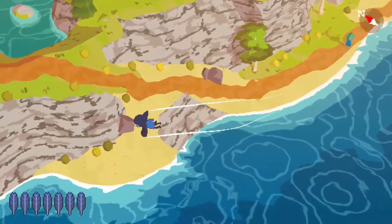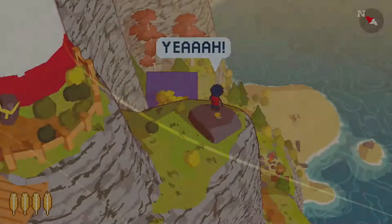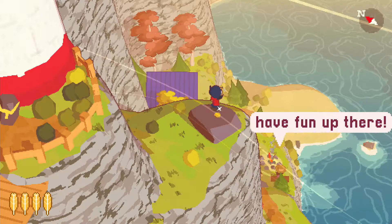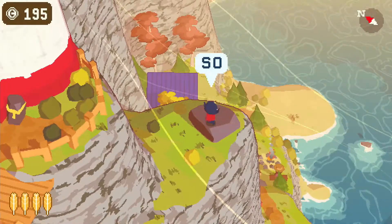A Short Hike manages to create an atmosphere instantly relatable to anyone dealing with life in the modern era. You're supposed to be taking a vacation, but your mind just won't let go of the rest of the world. Expecting an important call, your goal is to get to the top of the island, the only place where you can get cell reception.